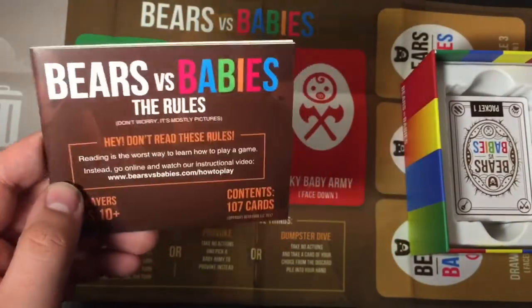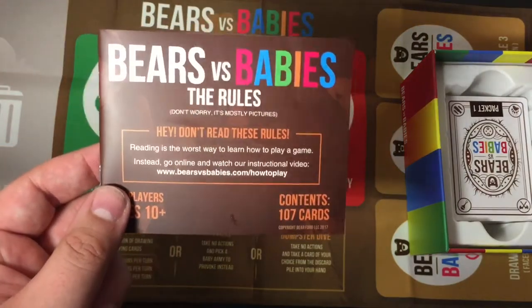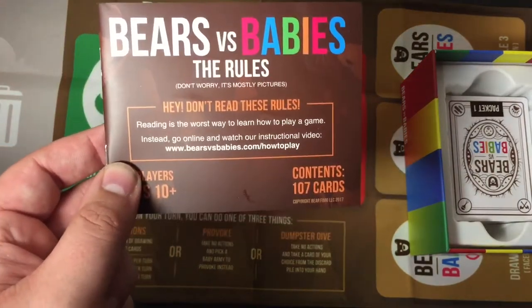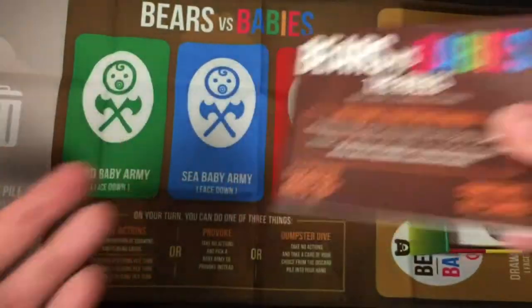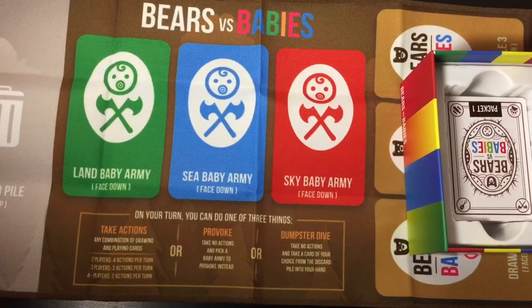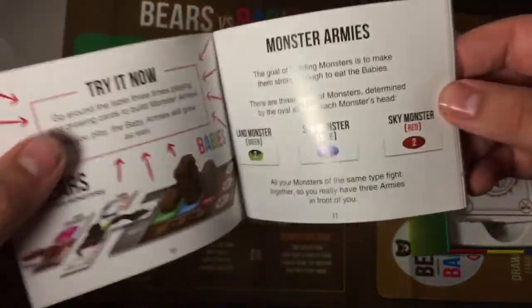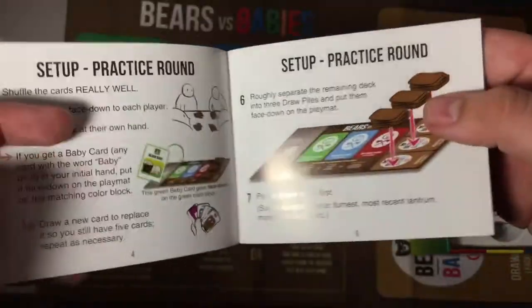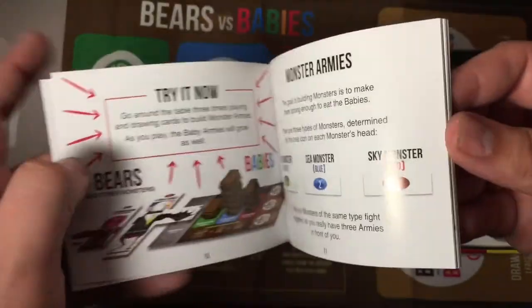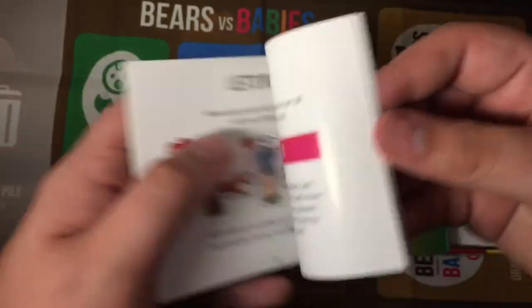Here we go — the rules. Don't worry, it's mostly pictures. The rules actually say: 'Don't read the rules. Reading is the worst way to learn how to play a game. Instead, go online and watch our instructional video.' So we heard it, guys — we're not going to read the rules. We're actually just going to go ahead and show you that video. But this is a video itself and I can't do that, so we are actually going to go through this. That way you guys can just check it out. It really is mainly pictures — it just runs you through the game.